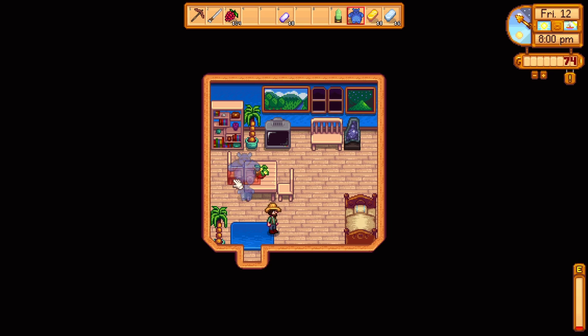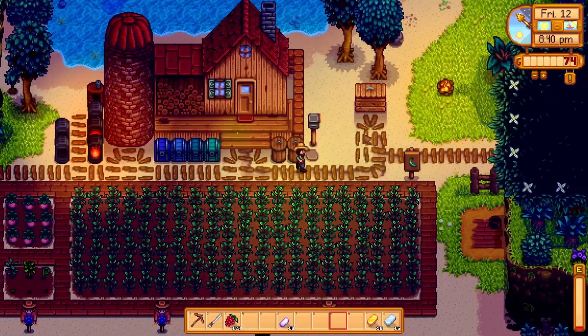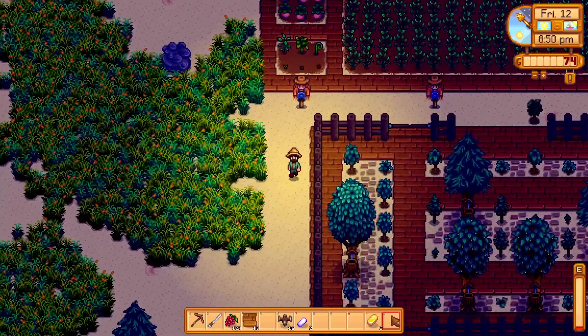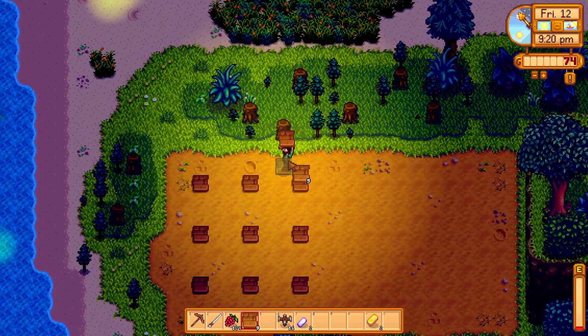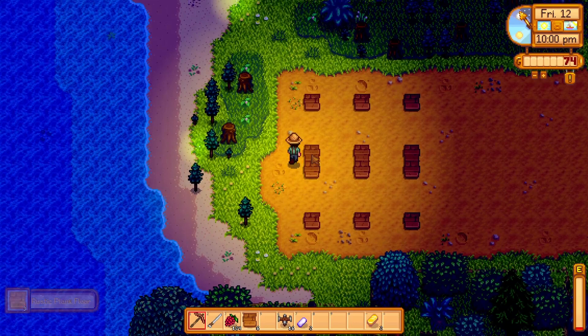Big teddy bear. Let's put you there — big teddy bear can snuggle up in the corner and the singing stone can go here. It makes a little ding noise. Lovely. I'm going to need some more rustic plank floors, probably. First sprinklers of the series. That's crazy — usually I make them so much earlier, but with the beach farm it just don't make sense. I forgot how this works — we have like one row of space. It'd make more sense to have our little alleyway run through the middle of the crops.